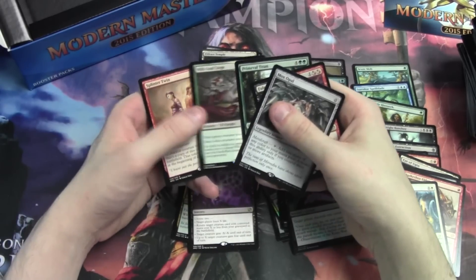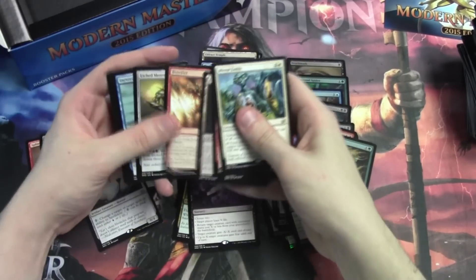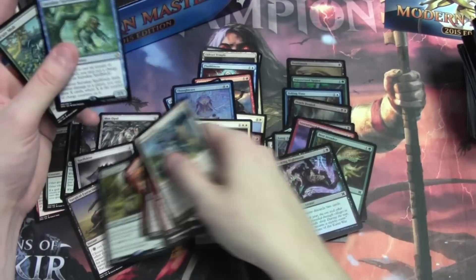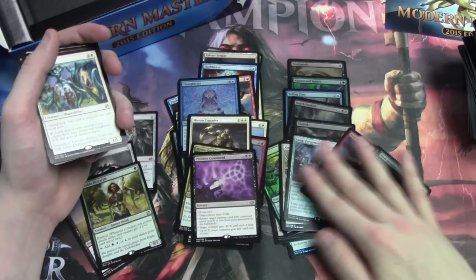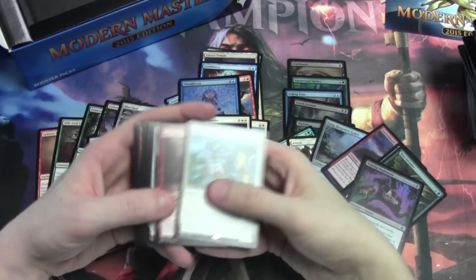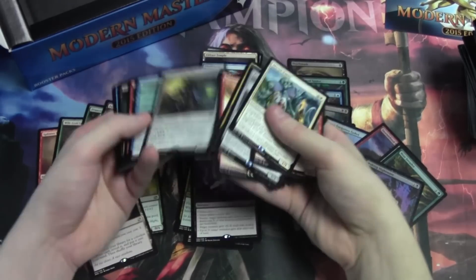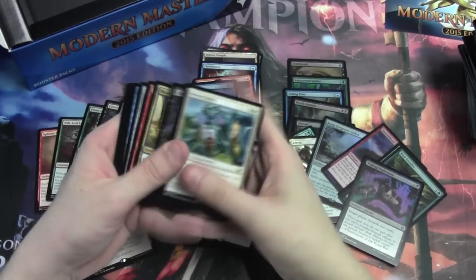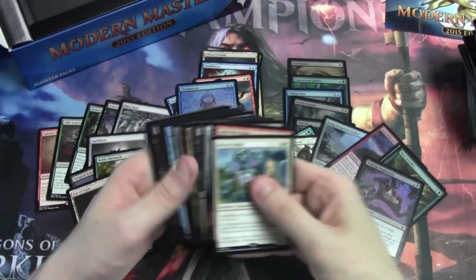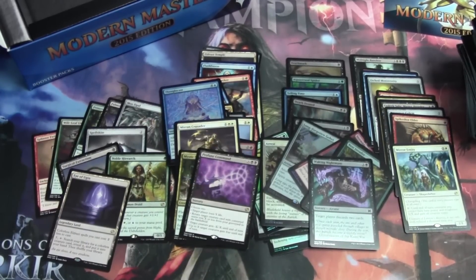So — Mox Opal, Fulminator, Primeval Titan, Wilt-Leaf Leash, Splinter Twin. What else do we have? Spellskite — that was insane. Surgical is okay, it's a couple bucks. Noble Hierarch, which is like 50-ish. I think that's it as far as really insane pulls go. I mean, even still, I'm probably forgetting something, but these pulls are A-OK for a box like this. And especially if you're drafting it, you even get more fun out of playing something like this. Ugin as well — that card's cool. I already know I'm missing one or two rares that we pulled that are just really sweet. But either way, this box is just insane — I love sets like this, and it makes it so fun to open up really cool things that are even reprints. Thank you guys for watching — hopefully you enjoyed it as much as I did. Remember to like the video and subscribe to the channel for more various card game content, and we'll see you guys next time.